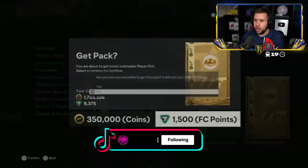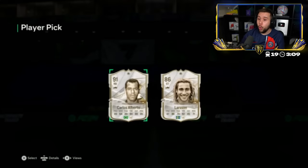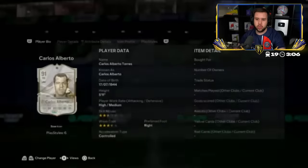He wants to open the Icon Player Pick as well. Good luck, let's see it. What are we getting from this? Oh — Carlos Alberto! W's.